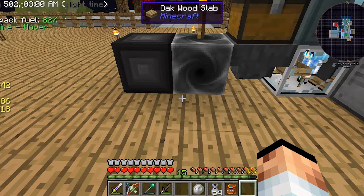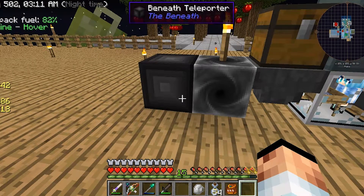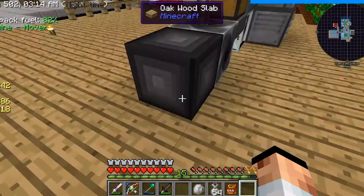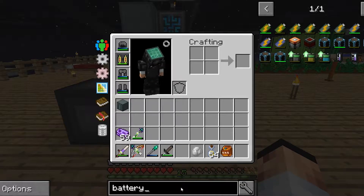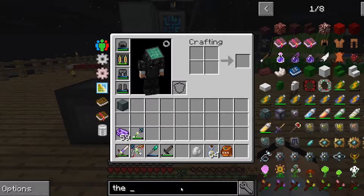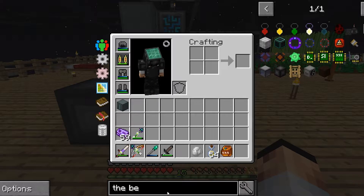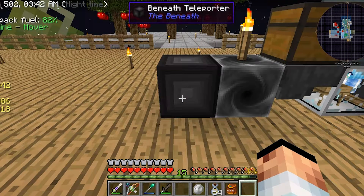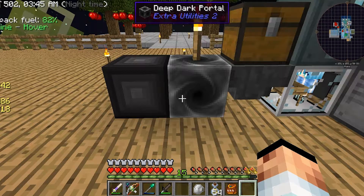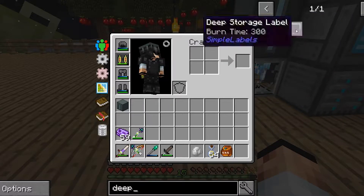Hello everyone and welcome to another episode of Sky Factory 3. Last episode I said I'd find out more about the beneath teleporter, and I found out that there is no recipe for it. I'll show you - no matter how many times I click it, nothing happens. So in order to get it I had to cheat it in. That's the only way to get it. However, the deep dark I was able to get, unfortunately it doesn't show up on here at all.